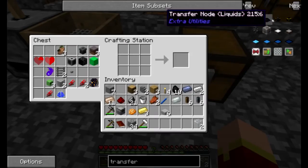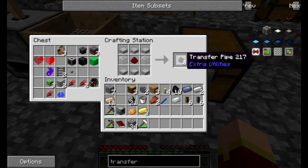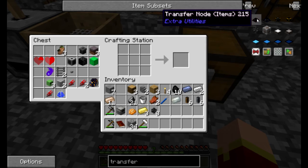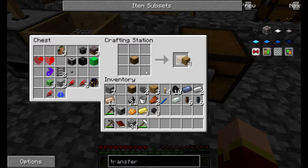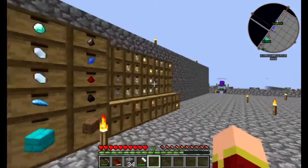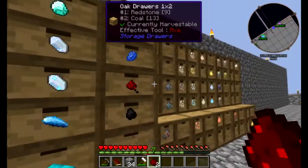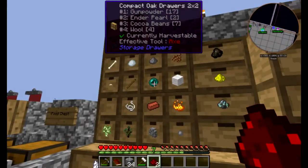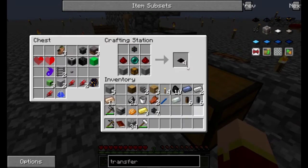We have like 18 aluminum dust. Would you want me to go smelt that in the smeltery and just make ingots? It's not required right now. Transfer pipe, transfer node. I need a chest. It's making it hard to play, and it's only while recording. The game doesn't want me to record.